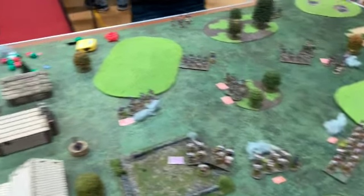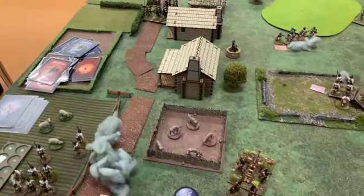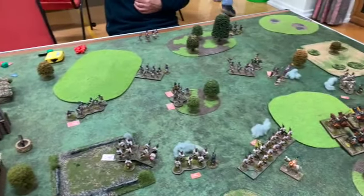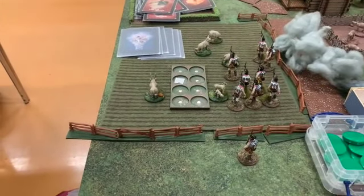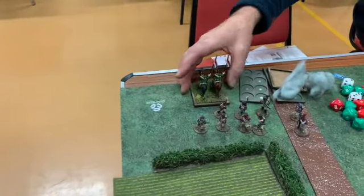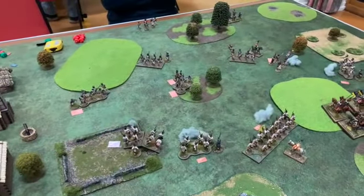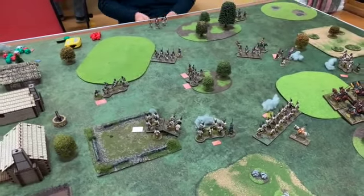The Lancers over here have recovered from their fleeing and they're moving down this road to come behind these artillery. The other French infantry that nearly went off the board have recovered as well. Total losses so far: the Austrians have lost nine figures altogether, and the French have lost eleven — so two extra cavalry figures for the French. A very slight advantage to the Austrians at the moment, but still a pretty even game.